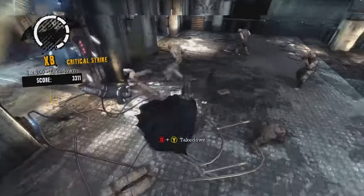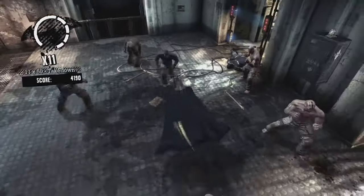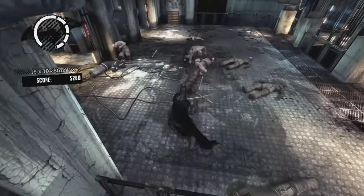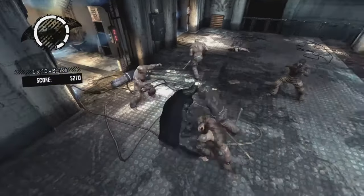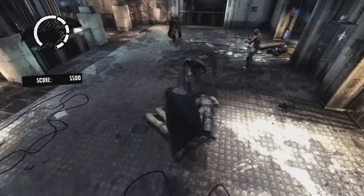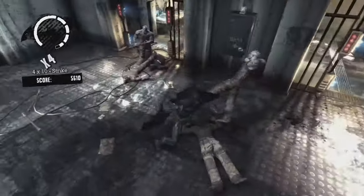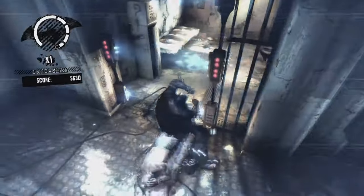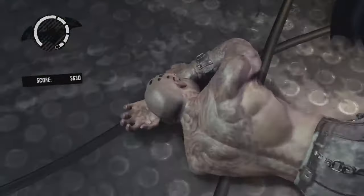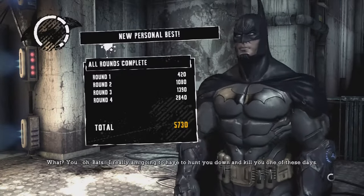You've also got stealth that you can use. There's occasions where you'll have to go through air vents to get past enemies and behind them and take them down quietly, or you might have to hide above gargoyles and take them down from up above. You can either play it with stealth or just go all out. The thing I really like is the character is true to Batman — he never kills anyone, he always knocks them out. So the difficulty comes when the enemies start getting guns and you've got to take them down without killing them while they're shooting you with machine guns.